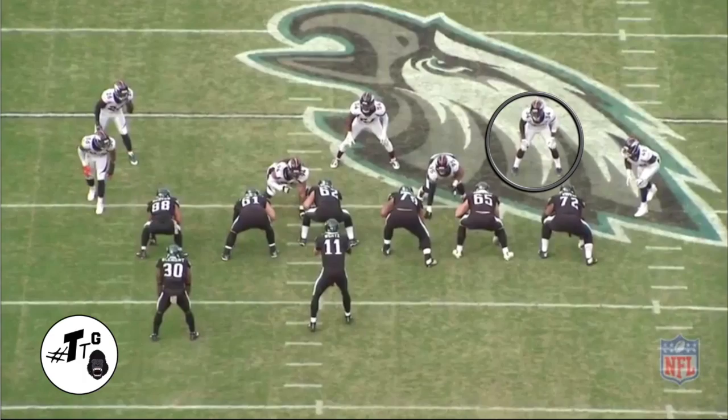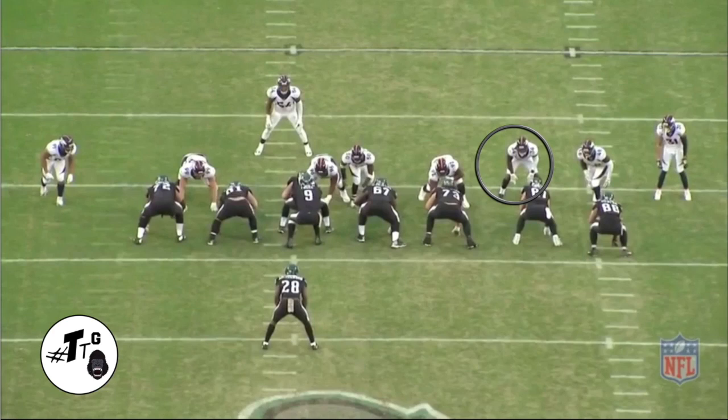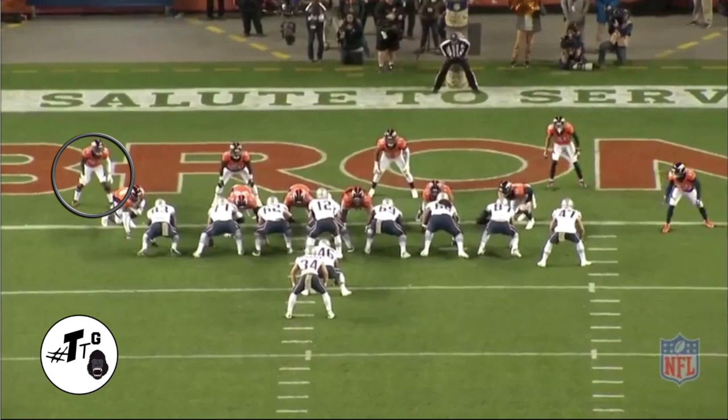Same alignment and formation — the only difference is it's a zone right. Instead of attacking the C gap, he's going to dip underneath the A gap and make the play in the backfield. 60 shade, 12 personnel, zone right. He literally goes unblocked — he's head up on Selick. Watch this: he goes through the hole and makes the shoestring tackle.